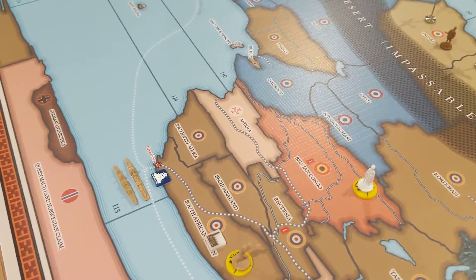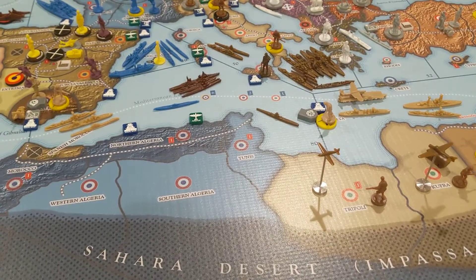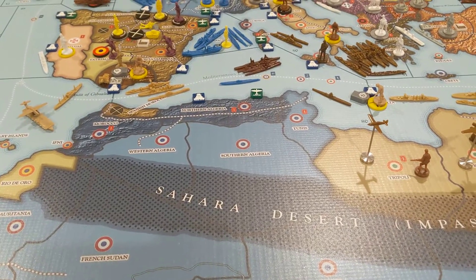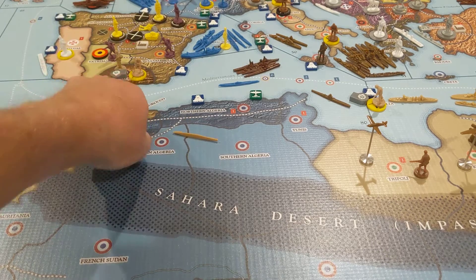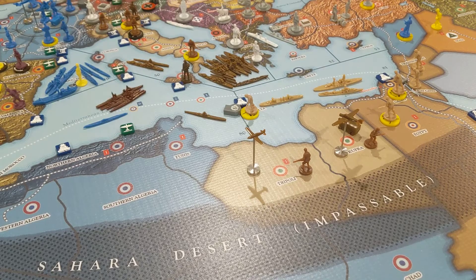Down here we're going to leave that as it is. Up here in the Med, we're going to pull this escort carrier back to here. These three ships are going to go back over here in front of Cairo.